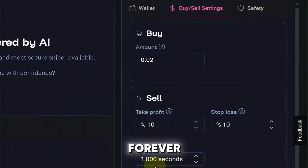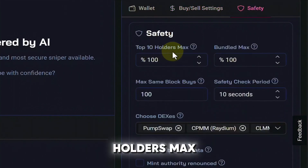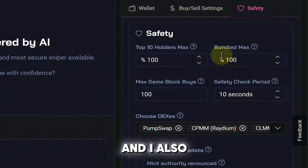I like to keep my timeout at 1,000 seconds. Basically, if the trade is just going on forever and seems like it's never going to stop, the bot will automatically take you out of the trade based on the amount of time that has elapsed. Let's swing up to where it says Safety. I have my top 10 holders max set to 100 and my bundled max also set to 100.